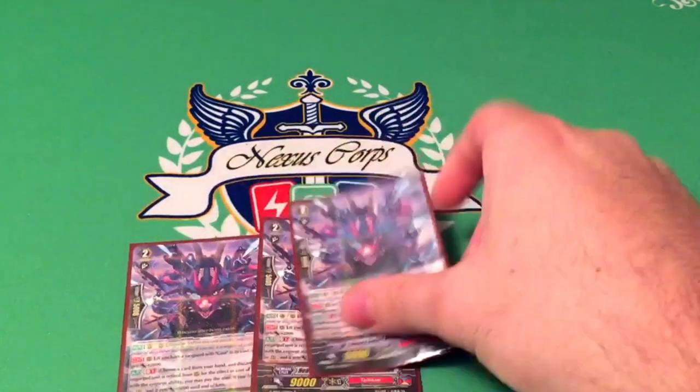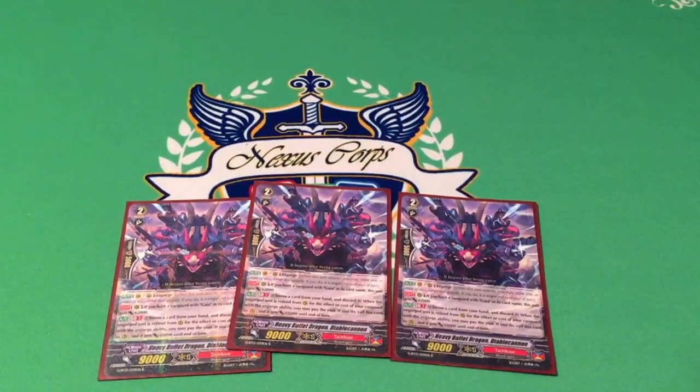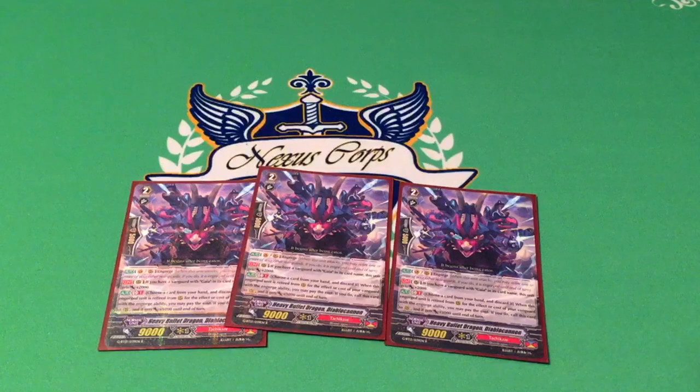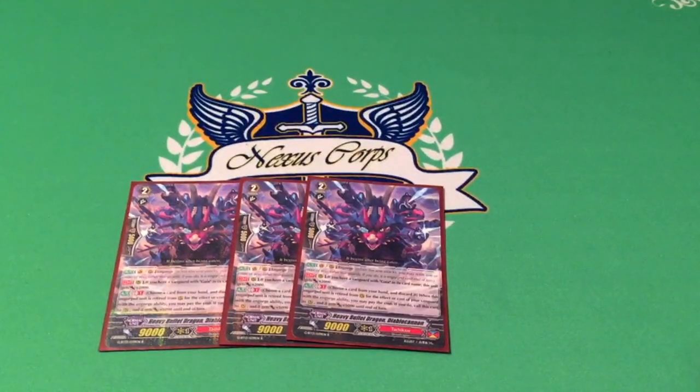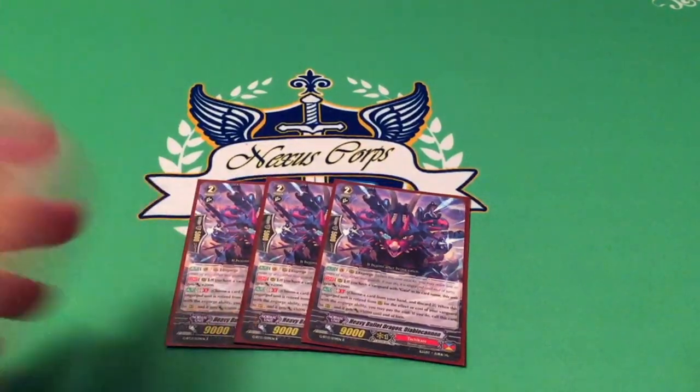Three copies of Diablo Cannon. He also has engorged. If you have a vanguard with Gaia in the card name he gets 2k all the time — that's one of the cards that needs a Gaia vanguard. And then also GB1 you can discard a card: when this engorged unit is retired from rearguard for the effective cost of a vanguard with a new orange ability, you may pay the cost — if you do, call it to rear and it gets 5k. This allows you to not waste Gaia's stride skill on a rearguard; he can regurgitate himself more powerfully. He's also an 11k all the time which means you don't need a booster, so it's less commitment — always good for Tachikaze because Tachikaze had a problem playing from behind.